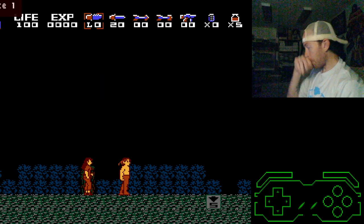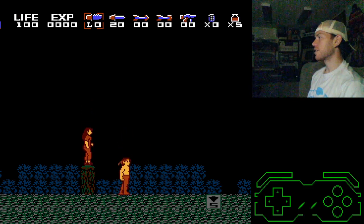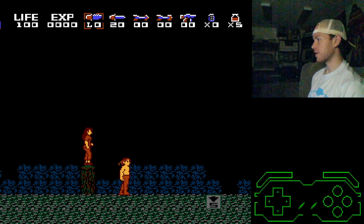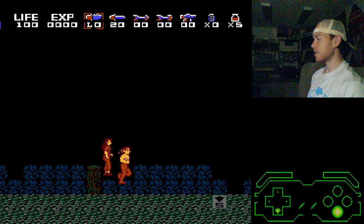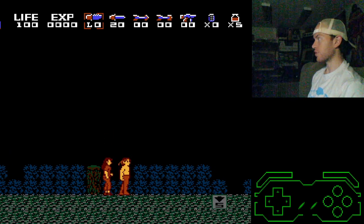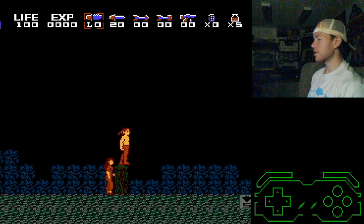So the main controls: jump, attack, select to change your weapons. You can also pause and change your weapons while you're paused, which is important and I'll talk about after this. If you hold down and jump, you get this little baby jump, which is pretty useful in certain spots. And for certain platforms, once you're in the air, if you hold down, you can drop through them. This is also used in certain spots.